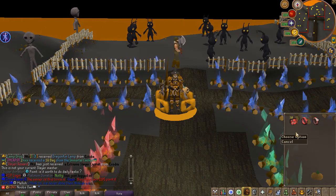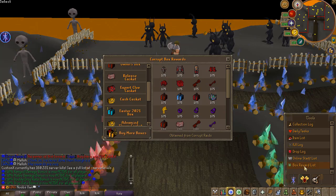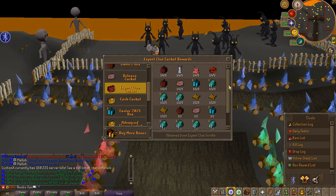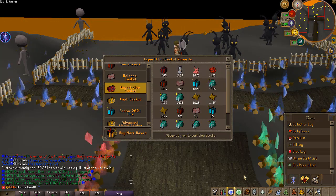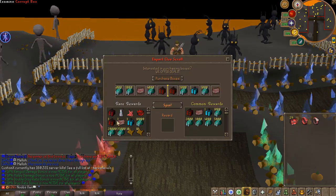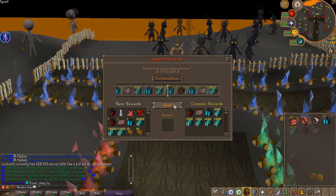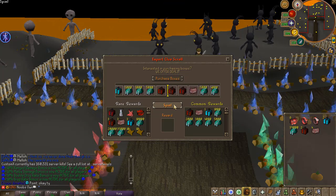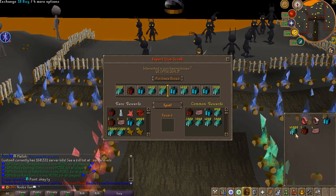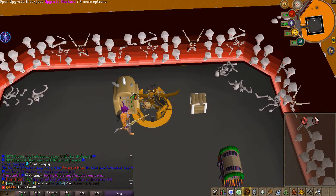In other updates, the expert clue scrolls have received a huge buff — the expert caskets now give better loot. If we check out the tools and find the box reward list, you'll see the expert clue casket rewards now include the new expert attachment, which is one of the new drops you'll definitely need. I have 30 caskets here so let me open them up to try to get one of these expert attachments. Unfortunately I didn't get a single rare, but I'm not going to complain about the cash, release caskets, and owner boxes I did get.